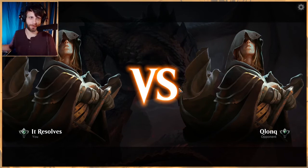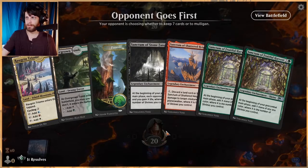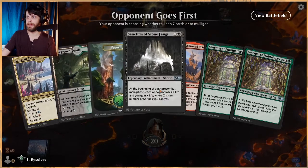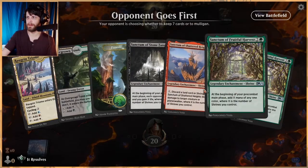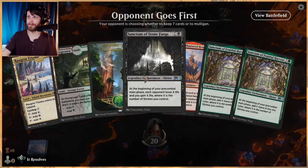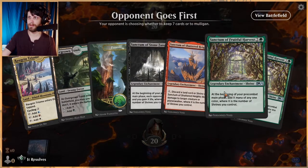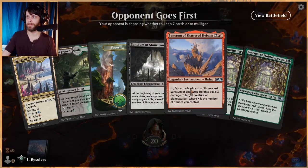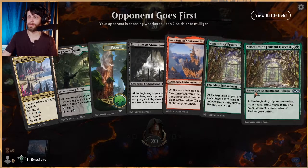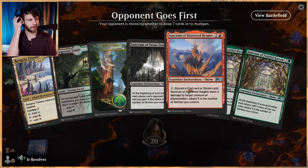We'll watch our framerate on this one because it looks like it's dipping pretty heavily. Our framerate's dipping but we're going to try and stick it out — if it's unwatchable, I understand. This is a keep though — we got a nice two into one of these for three. Giving that black Sanctum as our first play here is really, really good. Getting something like this down means we either get to ramp into more stuff or deal with what they've got on the field. Having doubled up on the greens means we can discard one to Shattered Heights if we need to.